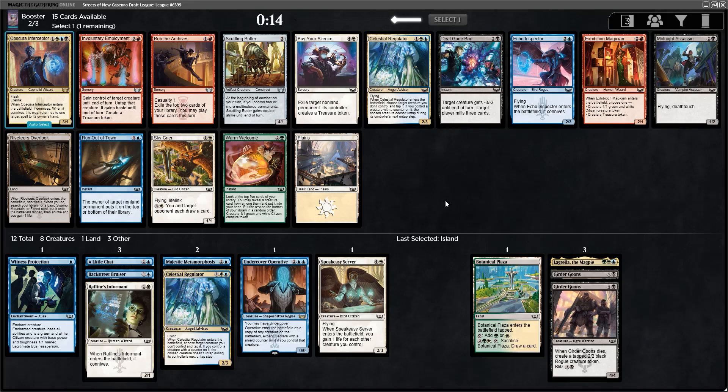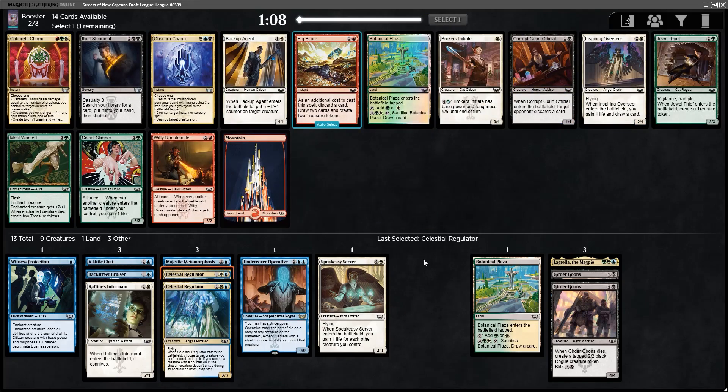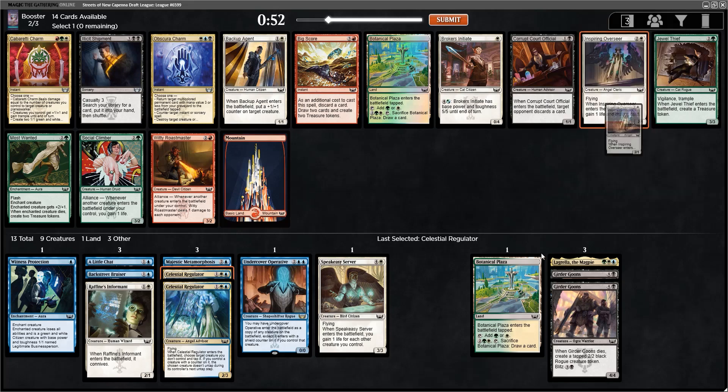I've been really happy with even just going straight up two-color in this format. But Regulator has been so good for me that I think I'm going to take that. Now we get a nice Inspiring Overseer — two best commons in the format right here, it feels like: the Overseer and the Jewel Thief. Pretty easy Overseer here: 3-mana 2/1 flyer, draw a card, gain a life. Just way too strong.